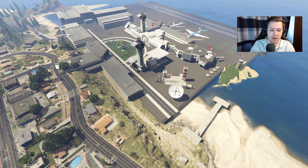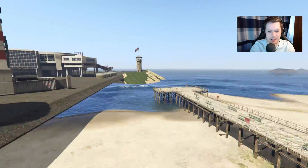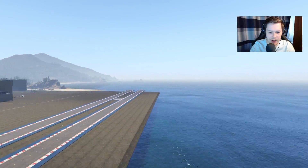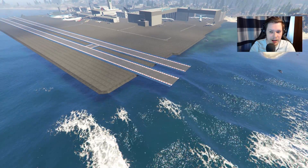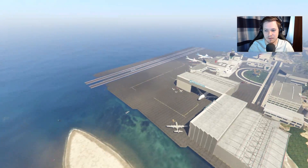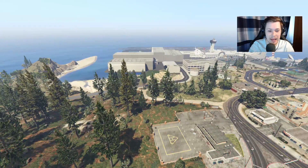I'm a little bit confused if it loaded in properly because it looks like the roads just kind of end here — you can see over here it just cuts off. It's a little strange, I don't know if that's normal. We're just gonna ignore it and push forward. As you can see, it's located in Palito Bay, right here.